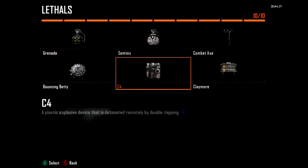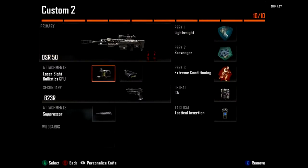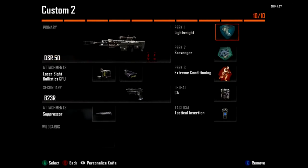Basically you need to copy down this class here. It doesn't really matter what you choose to have as long as you have a C4 on the class. I haven't tried it with other perks and other weapon attachments — all I know is you need a sniper rifle to do this. So make sure you have a sniper and a C4 and you should be set.